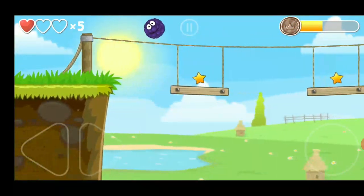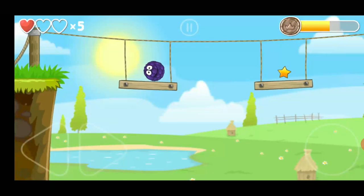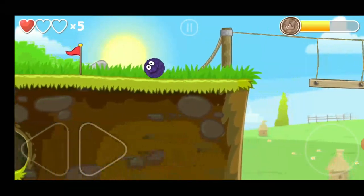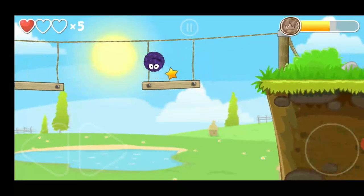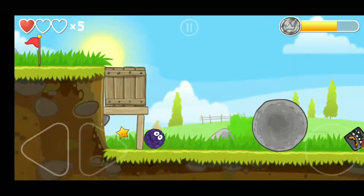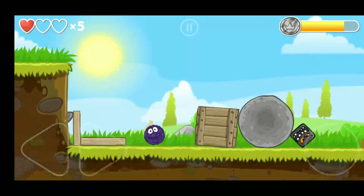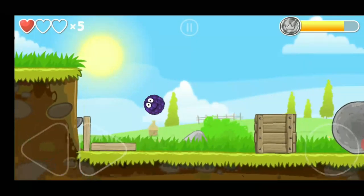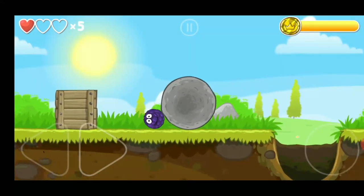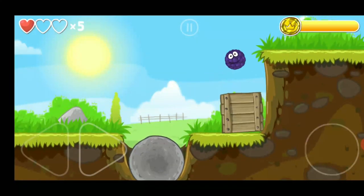Kill the monster. Ramp the stick and the box will come down. You have two ways: one is to push the box and the stone at the same time, but that can take some time. The easiest way is to kill the monster and push the stone into the hole, and as it's rolling just push the box, and you can complete this level.